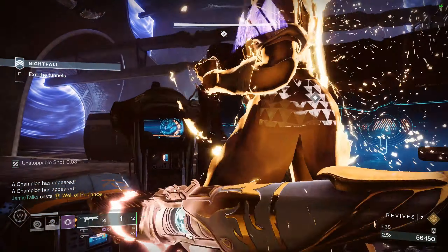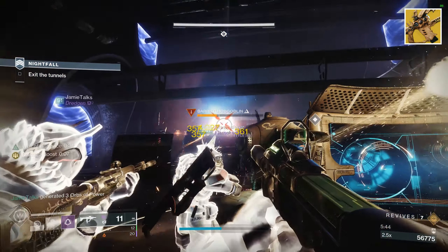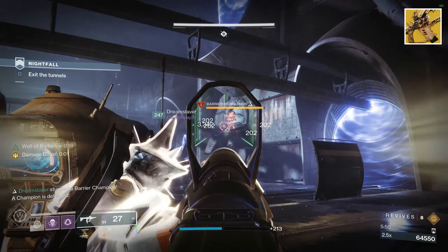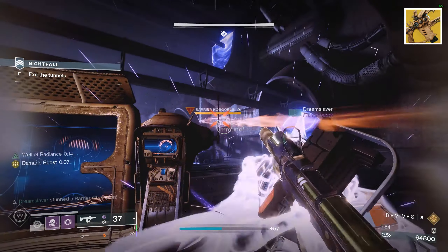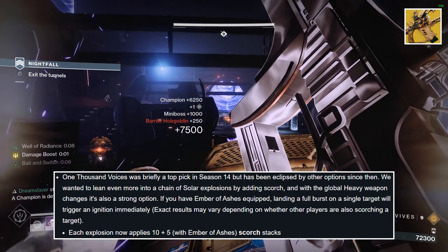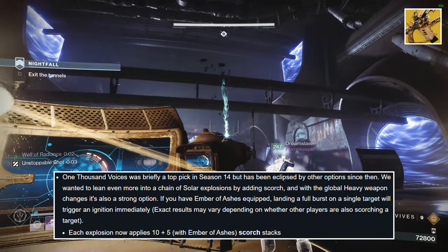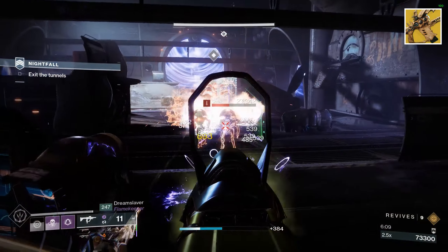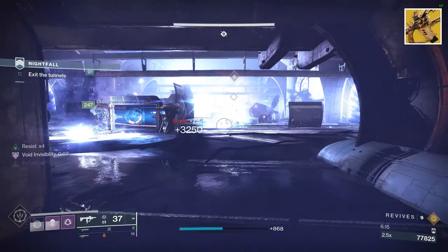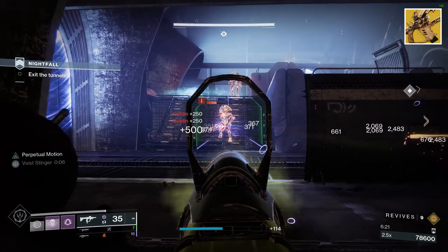Next on the list is arguably the coolest weapon in Destiny, the 1000 Voices. This solar laser beam has unfortunately been underwhelming for its entire career, with the exception of one season thanks to a broken artifact mod. Aside from that, 1K has just never been a viable option. The devs are adding Scorch to 1K, and if you pair this with the solar fragment Ember of Ashes, a full burst on a single target will trigger an ignition. The Scorch and ignitions will help with both add clear and boss damage, and will be able to stun unstoppable champions. I'm really excited to see how 1000 Voices performs in Lightfall, especially during those solar surging weeks.